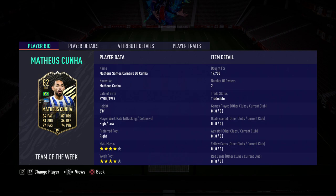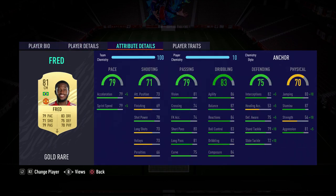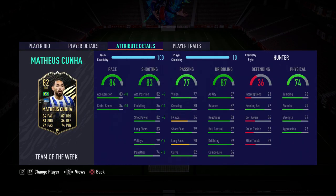Without further ado, let's hop into his player bio and attributes. Starting off, he is coming in at 6 foot tall with high/low work rates, preferred foot is right, and he is a 4-star skill mover and a 4-star weak footer. Those are very nice stats — high/low work rates will make him a great attacker. At 6 foot, he'll be exceptional when it comes to winning the ball and heading, though being 6 foot does come with its pros and cons.